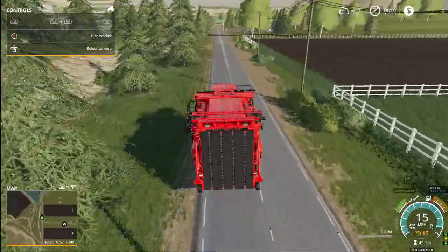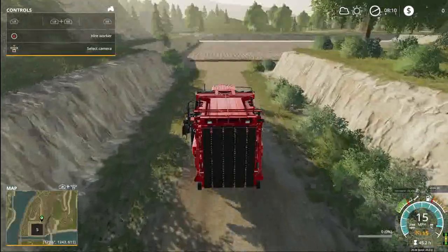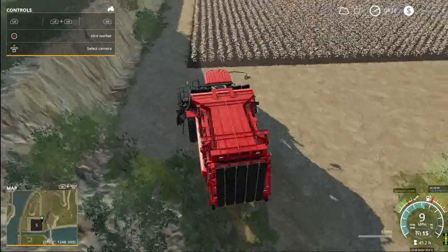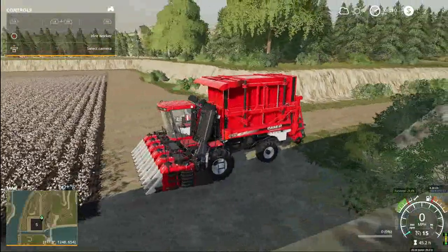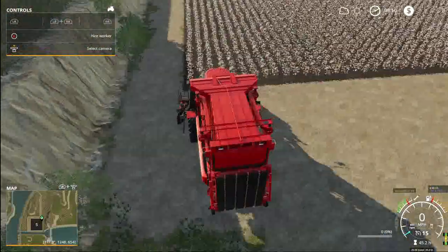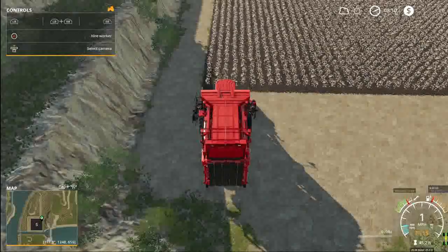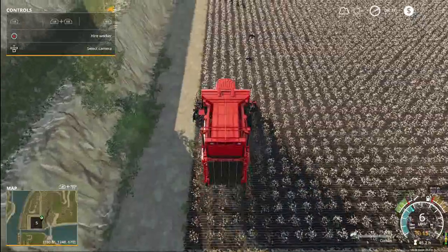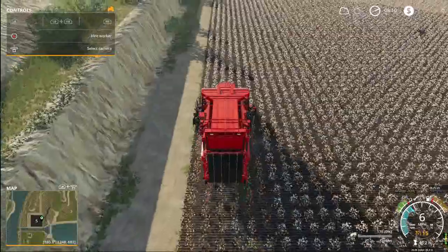Let's head on over to field number five and figure out this cotton harvester. Field number five is in a literal hole — there are rock walls all around us. There's the unfold harvester button on the dashboard. That seems pretty easy. Now I think we just turn it on — it is on. And now we just drive forward over the cotton. That seems to be working. Well, that's pretty easy. This field isn't that big, so this shouldn't take very long at all.